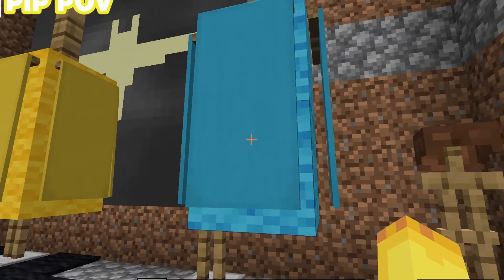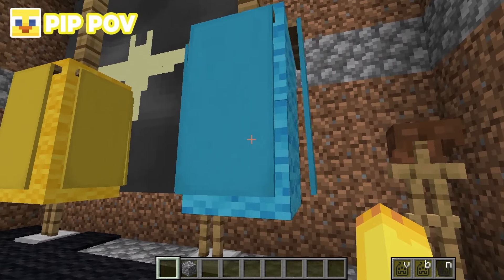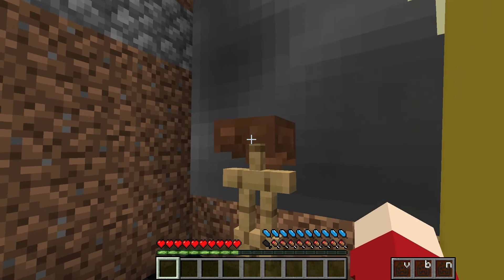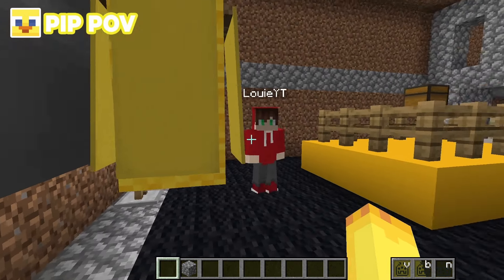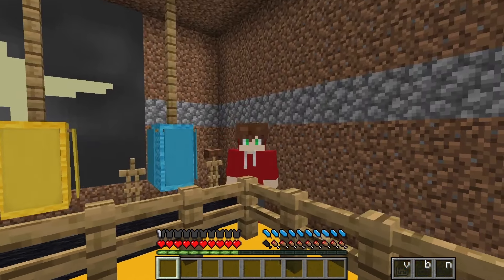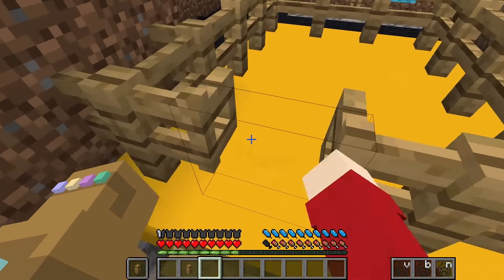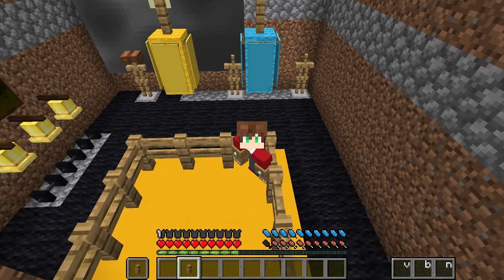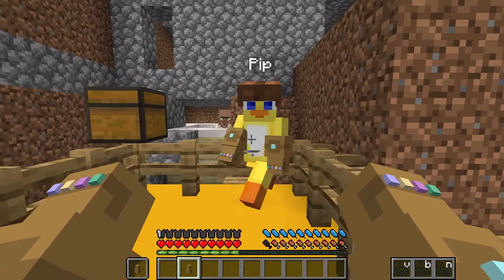Back at the McDonald's, Louie and Pip try out the slide. Louie acts as a bully on top, blocking Pip from getting on. Eventually Pip goes down and gets caught in the cobwebs at the bottom. Louie punches him since he's 'an evil mean bully.' Then Pip actually slides down — doing a backflip — and lands safely, surviving due to 'feather falling' as a duck.